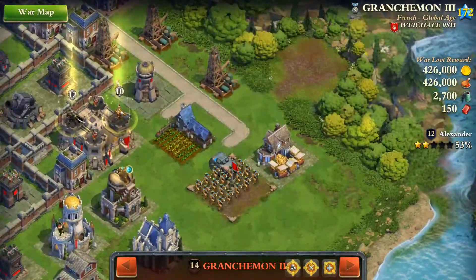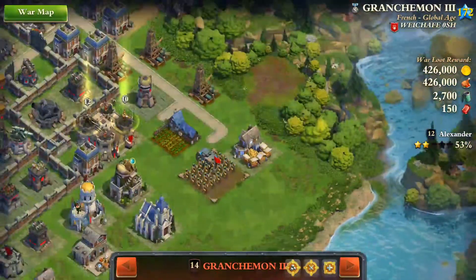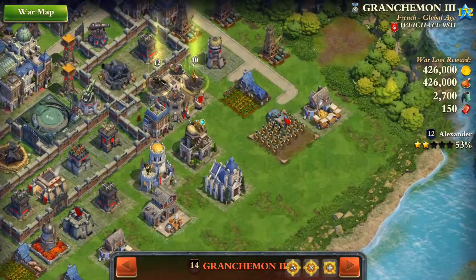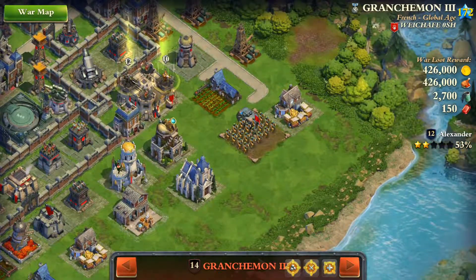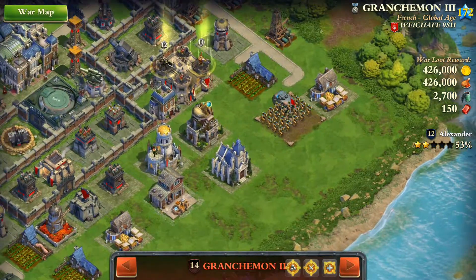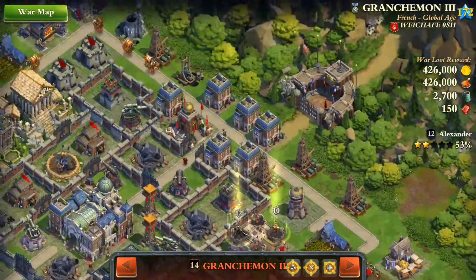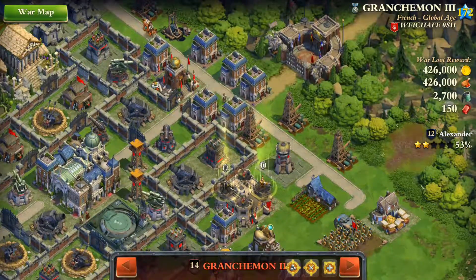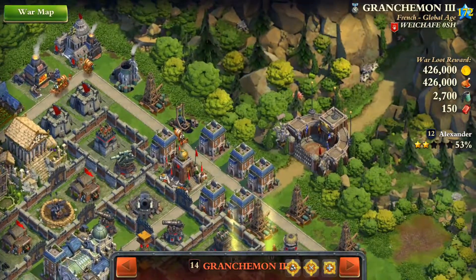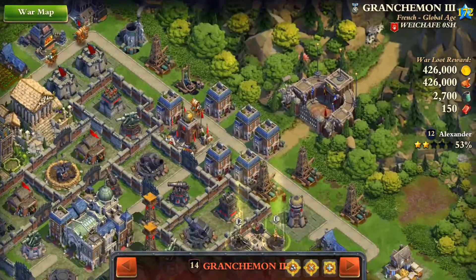I'll deploy near the market, probably a little bit far away from the stronghold, to be able to deploy all of my shooters and main troops before I reach the stronghold. Then I will deploy donated troops and coalition troops on this side.